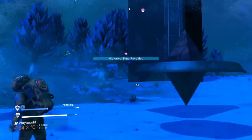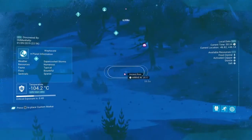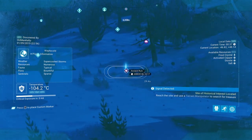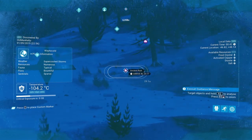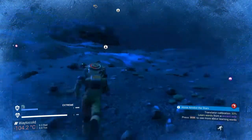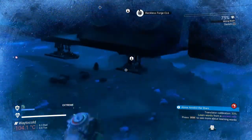There we are, it's taking me to a historical data revealed place. Now I've got to find that — and if you notice, I've just tagged it. It's a little treasure chest — ancient ruin treasure chest. What we're gonna do now is fly there.